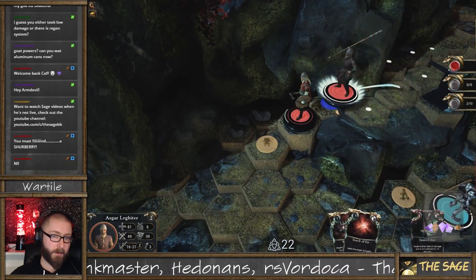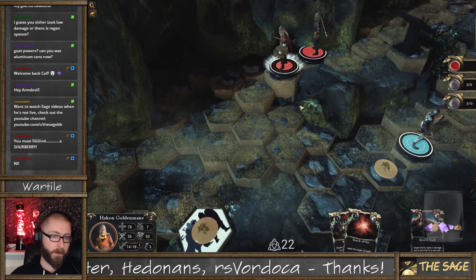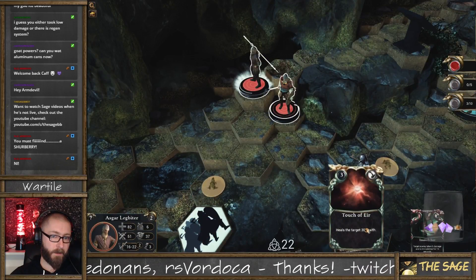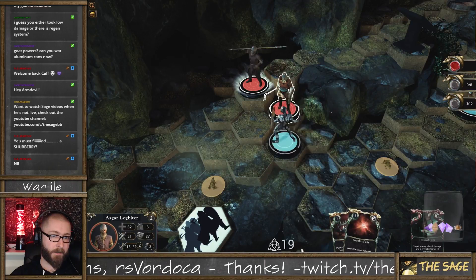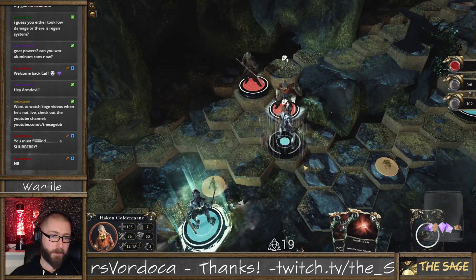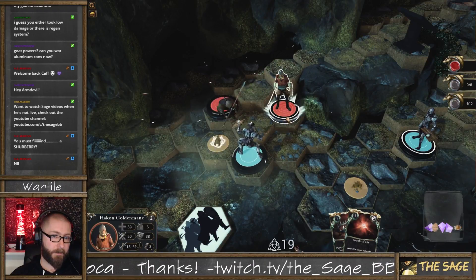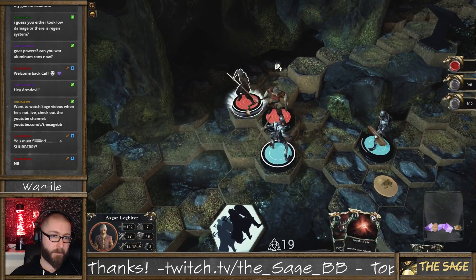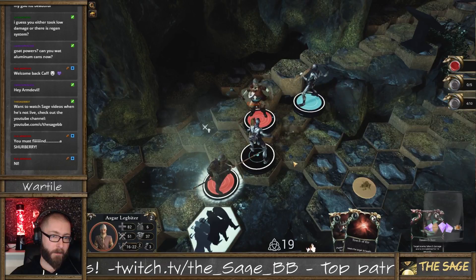So this is like a spell — I have a healing spell and I have a sword-and-board guy. That goes very very well together. Let's heal that guy again, and shield bash some more, because that's stunning. And backstab for bonus damage.